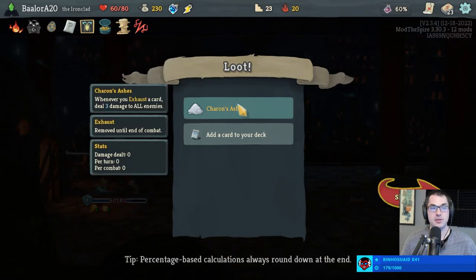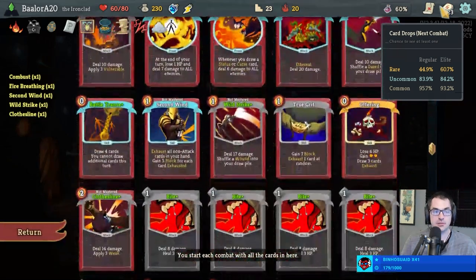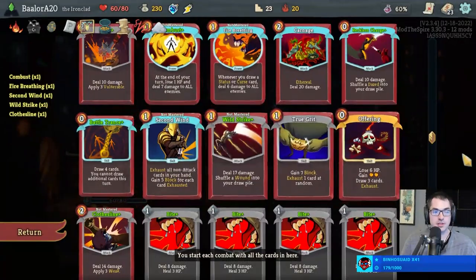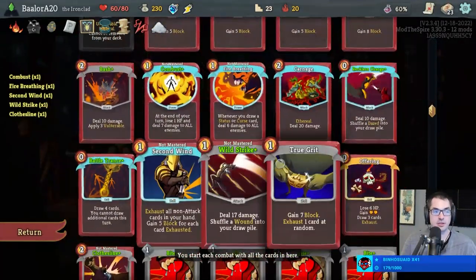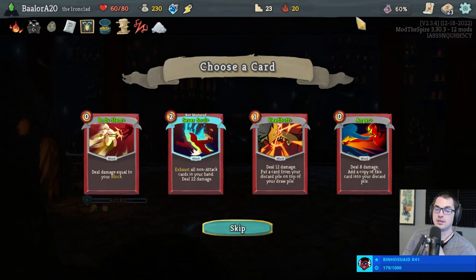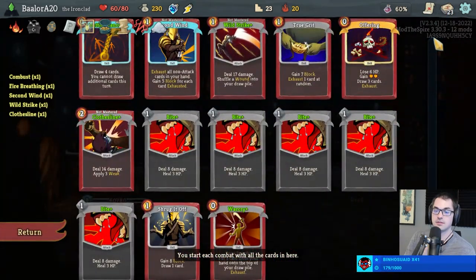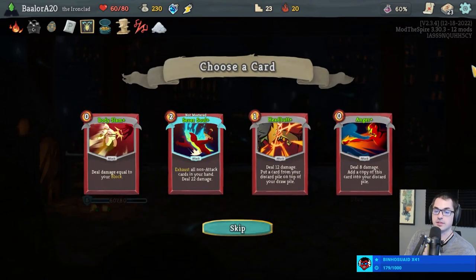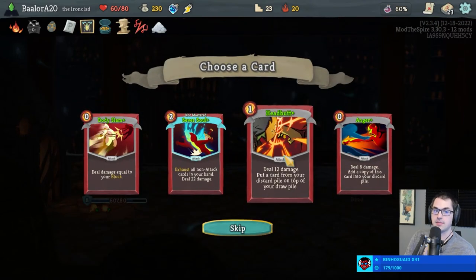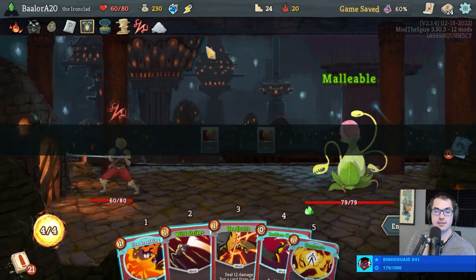Okay, now the damage is extreme! Charon's Ashes — whenever we exhaust a card we deal three damage to all enemies, which makes so many of our cards much more impactful: the Carnage, the Second Wind, the Offering, the True Grit, even this Sever Soul just got kind of interesting. Headbutt might be better though — I am a headbutt believer.